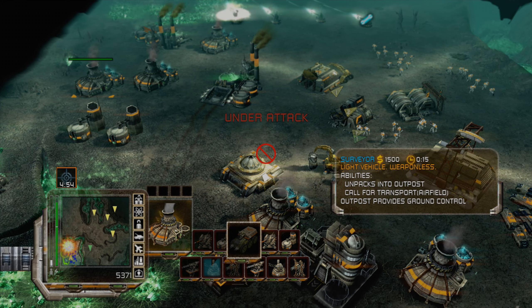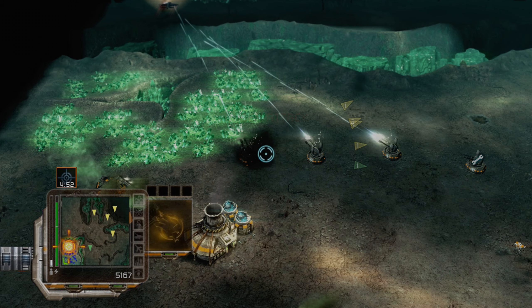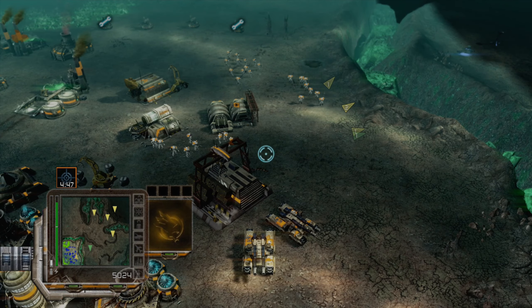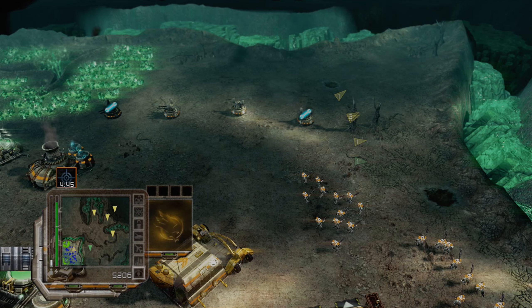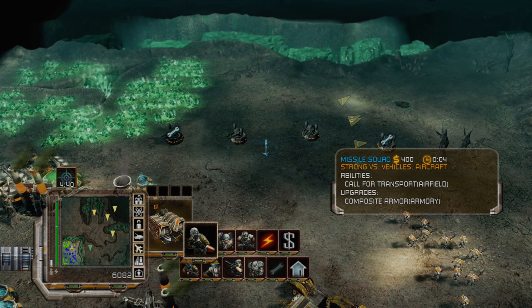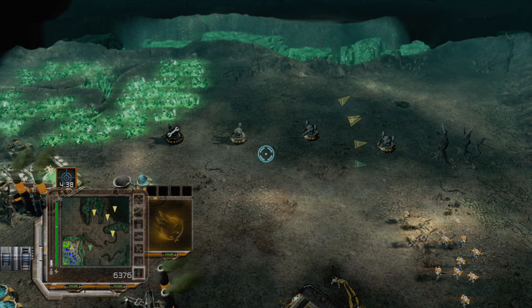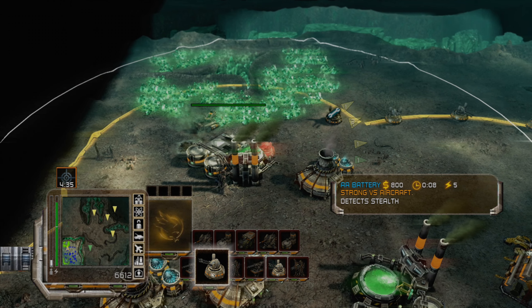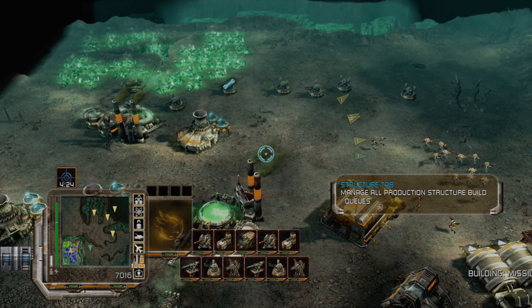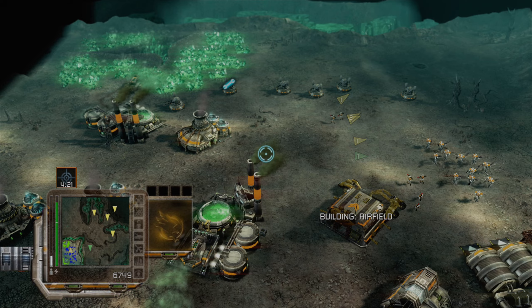Let's get even more anti-air guns. We could also get some pit bolts. We definitely want some more anti-air here, and I guess rocket troopers as well. Let's get a couple of missile squads because at the end of the day they're not that expensive. Maybe we also want some air support, which we haven't really relied on much at all doing this campaign.